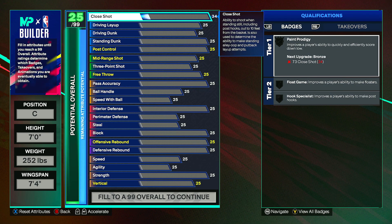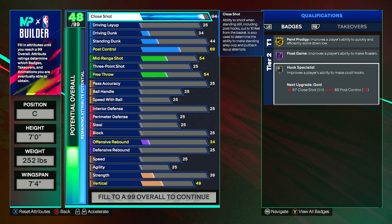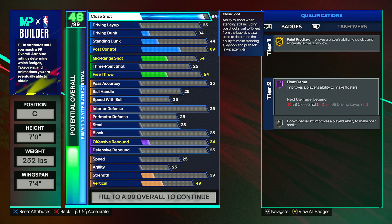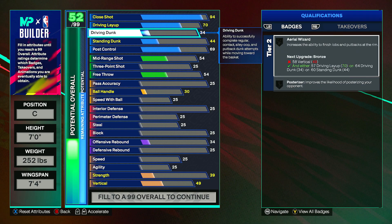For the close shot, you can bring this all the way up to a 94 — a very good inside scoring build. You'll be able to take post hooks and anything like that. Hook Specialist is going to go up to Hall of Fame once we get down to post control. Driving layup can go up to a 70 — Physical Finisher and Aerial Wizard will go up once we get down to the physicals, so don't worry about that too much.